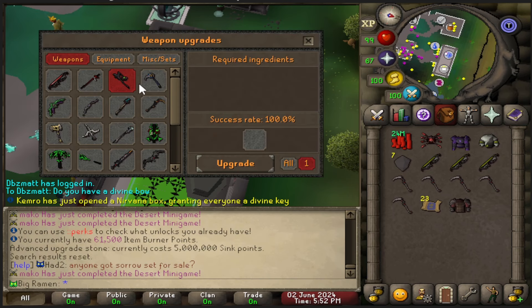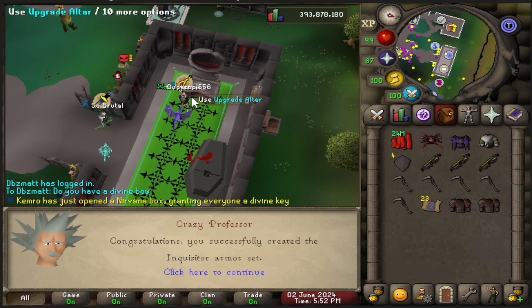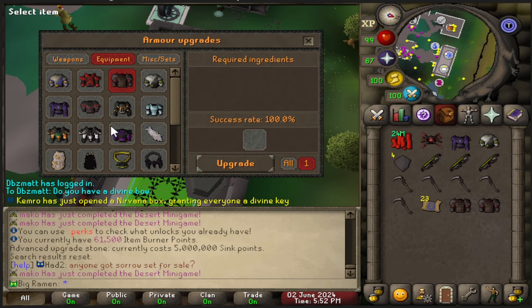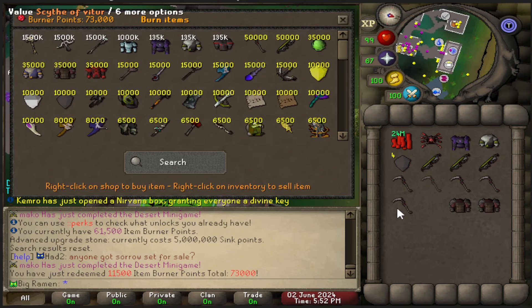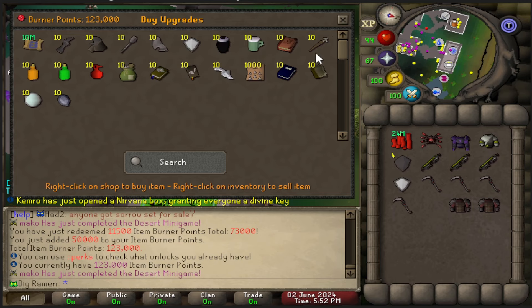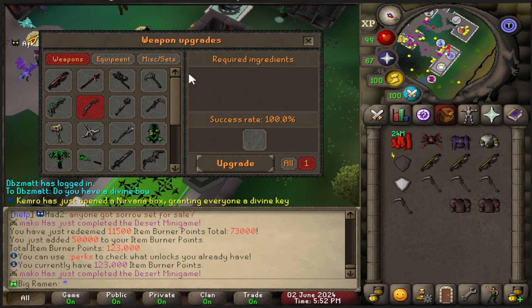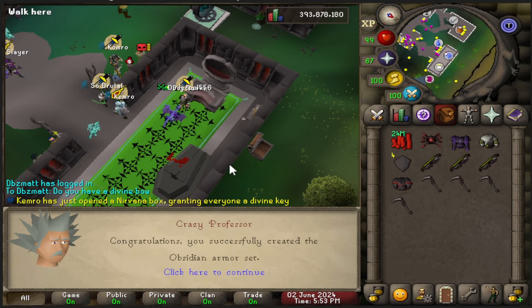Let's go ahead and make one, and then I can make another one. So we have the two sets of inquisitor. The only other thing I need is an item fusion crystal, and I might be able to buy that. Let's burn one scythe — now we should have 100K and then we can buy the item fusion crystal. Here it is. Equipment, let's go ahead and make it — obsidian armor set.